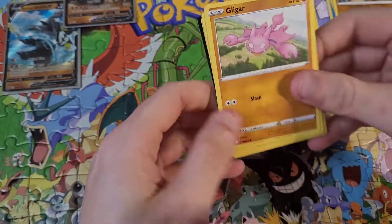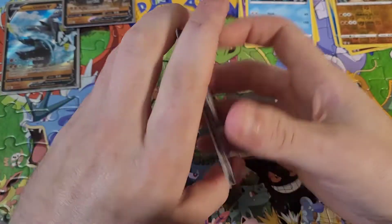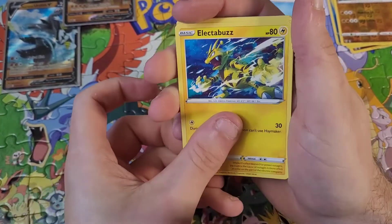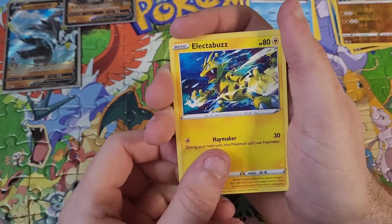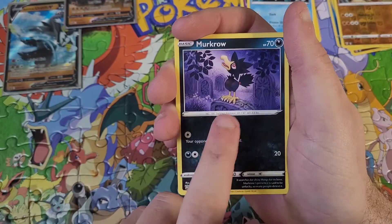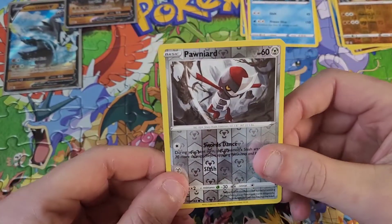Maybe we'll get lucky and get that Tyranitar out of this one. I know we did pull the regular ultra rare Tyranitar but we have yet to pull the full art or alternate art. We have Tower of Darkness, Glygar, Electabuzz — I love doing his voice — and a Murkrow too with the graveyard artwork, reminds me of the Japanese Gengar that was banned. And we have a reverse holo Poignard going into a non-holo rare Mr. Rime.